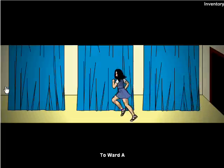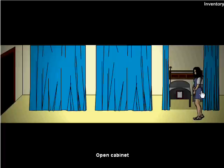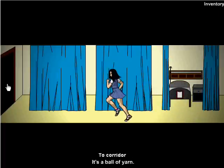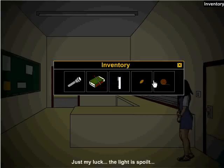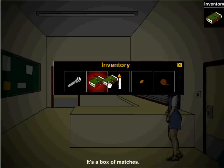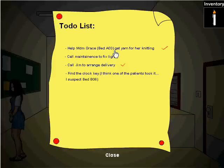In Ward A, go a little farther down and open this cabinet to get a ball of yarn. We're going to use that a bit later. And in here, you're going to want to use your match on the candle and use the candle. So at the note, we're about to find the clock key. We already got the yarn and we're about to get the lights.